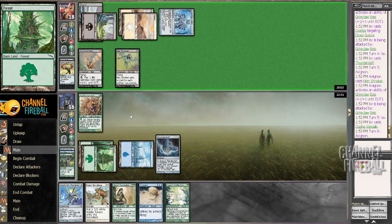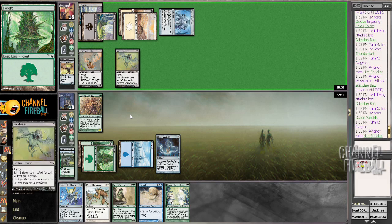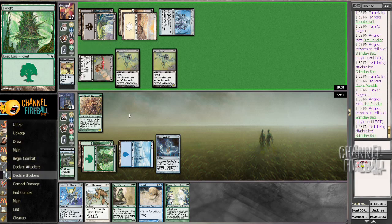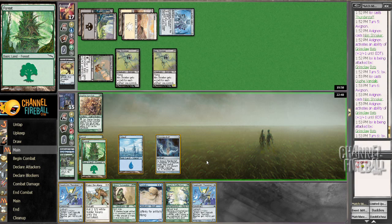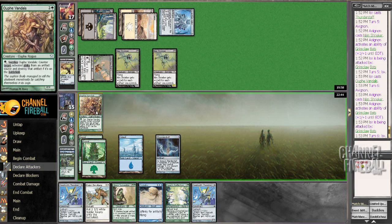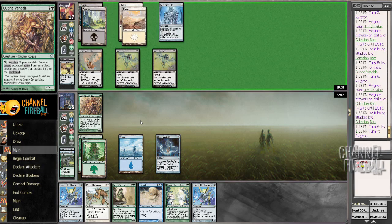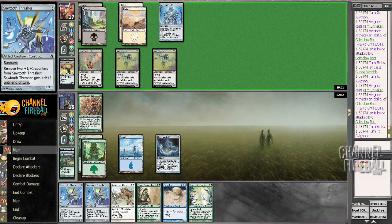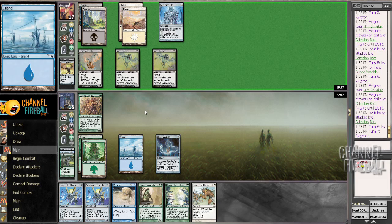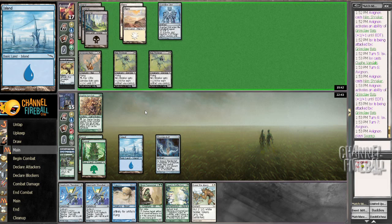Though, that could change very soon. Another Nim Shrieker - well, that's not the most intimidating. No land. Sawtooth Thresher. Do I want to attack? Let's just leave it back. I don't think that we're racing here. We're racing my opponent trying to kill me against me drawing a fourth land. That is the real race, since my hand is 4-drop, 4-drop, 6-drop, 6-drop, 8-drop, and an off-color 2-drop that wouldn't even do anything if I could cast it.